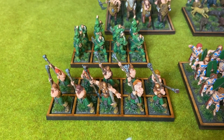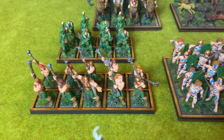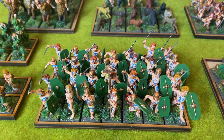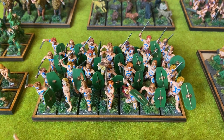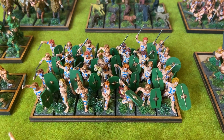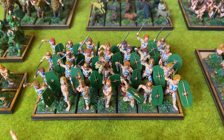Slingers, or Youngbloods with slings to be more precise — these are from Keltos. We have some Vode Raiders here. The models themselves are from Vitrix, Naked Galic Fanatics, and the command group is from Warlord Games, metal models.